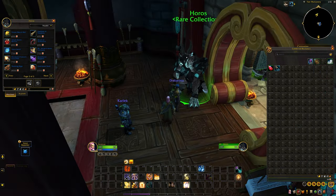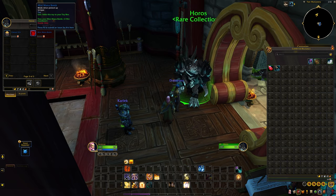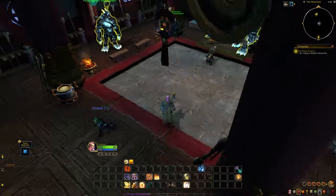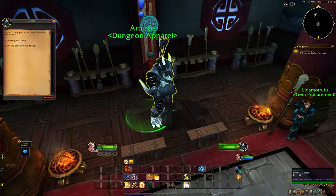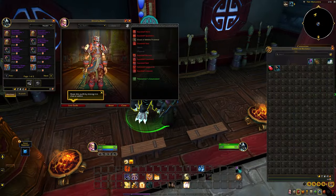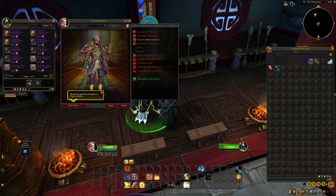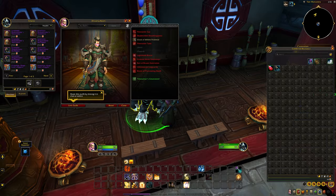There are also a bunch of toys here — particularly notable is the mini mana bomb, which is no longer obtainable on live, but through this remix event you're going to be able to obtain it again. We also have the dungeon apparel sets at 2,500 apiece, and they look amazing. I'm not sure if any of these are brand new recolors — I'm not as familiar with the dungeon sets, so let me know in the comments if you find out.